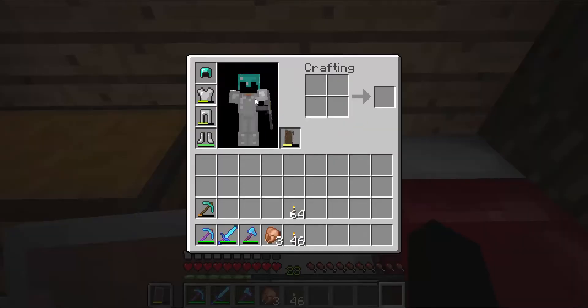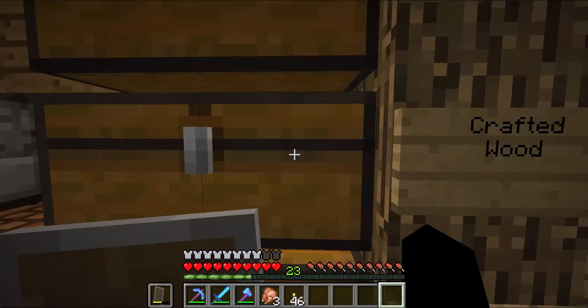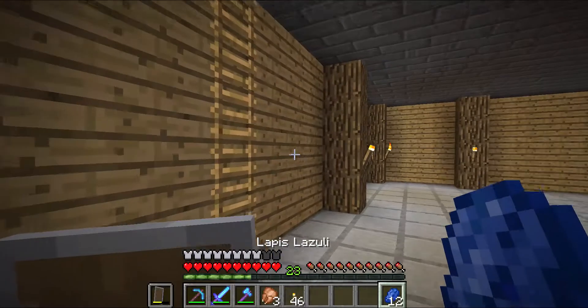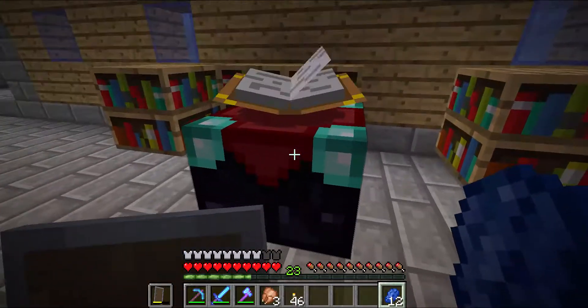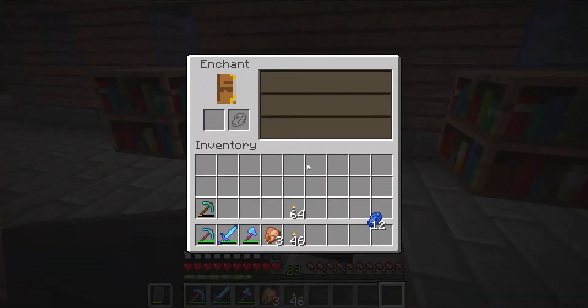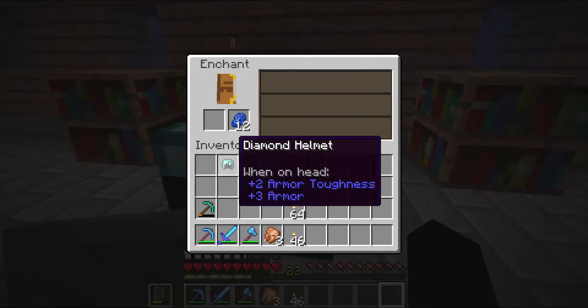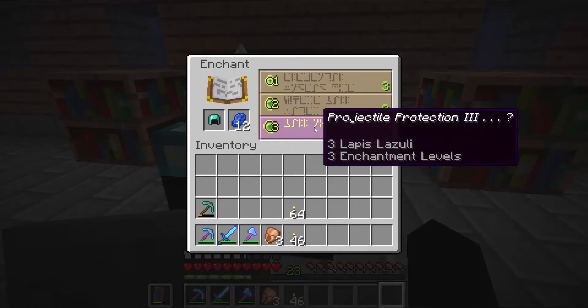I have all this diamond equipment and I managed to make a diamond helmet I haven't enchanted yet. I'm actually gonna do that real quick. I need to go do some more mining - hopefully I can find some more diamonds, that would definitely help out a lot. I also need more leather, and there are a lot of cows over by my mine near that mountain.